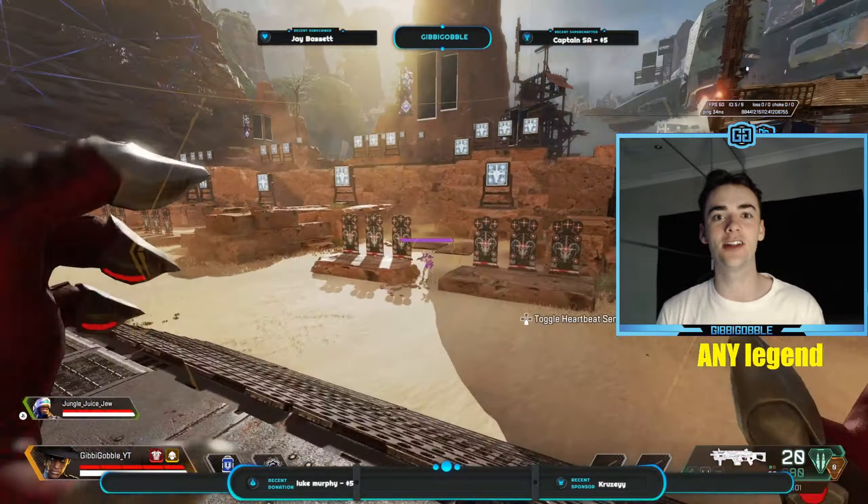As for Ash, her ultimate and tactical ability pair together really well. When trying to escape from a team, make sure that you throw down your tether at the end of the portal to prevent enemies from following you. That way, if an enemy follows behind you and takes your portal, they will instantly be tethered — taking damage and making them much easier to fire back on, or just tethering them down so that you can get some extra distance.